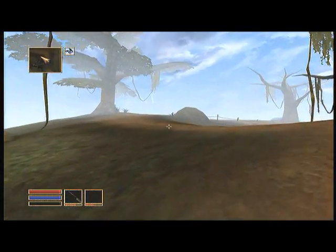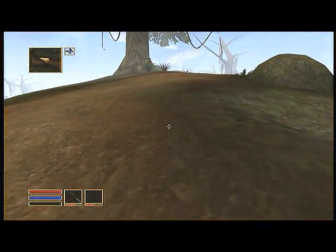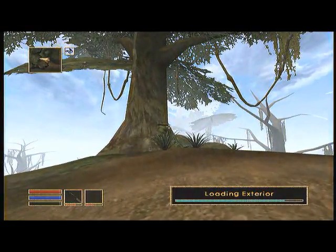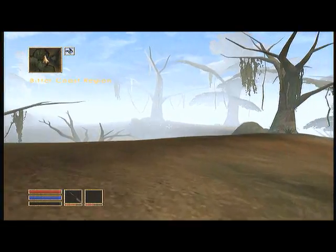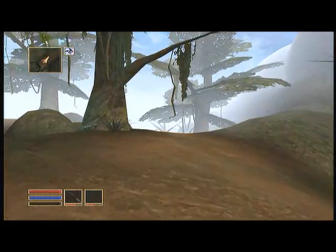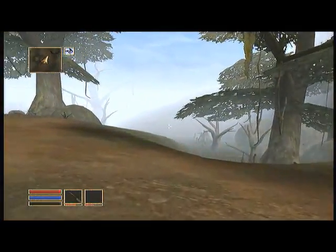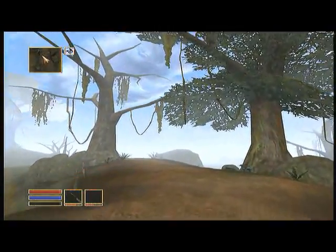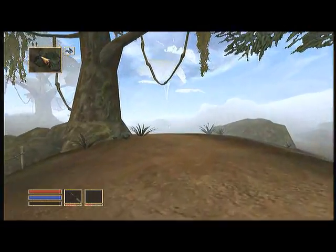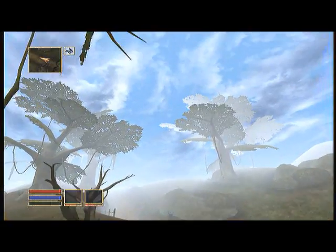Walking through here in these little swamps, you can find some good alchemical ingredients if you're into that. All of these mushrooms on the trees — you can see mushrooms on the ground, there are like five different types. If you're planning on doing the Mages Guild, you should probably pick them up because one of your first quests will just be a gathering mission where you have to get different types of mushrooms.